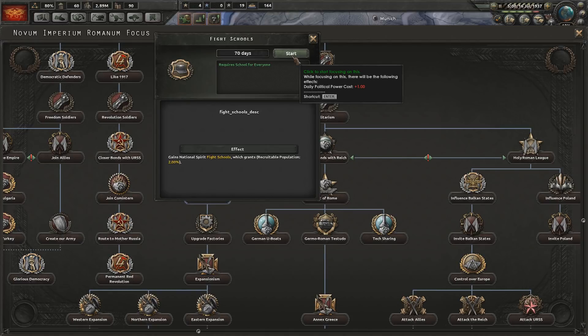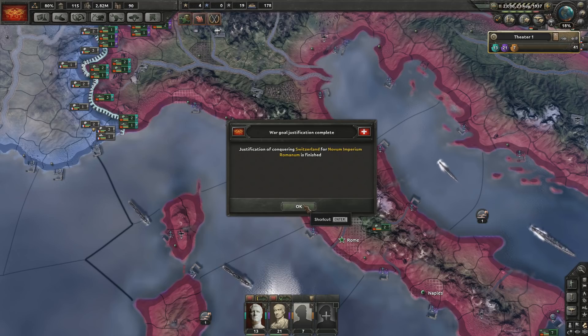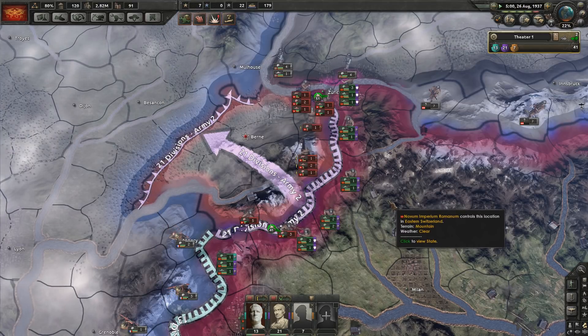About to gain flight schools, which would increase my recruitable population by another 2%. But my manpower is already 3 million, so let's do it. What's Jeb up to? Well, let's see if the Swiss put up a better fight than the Bulgarians. It doesn't look like they are — stroll in now.